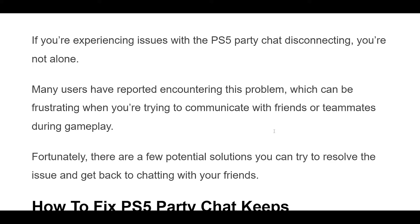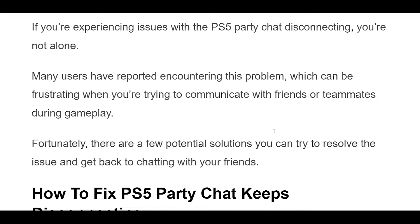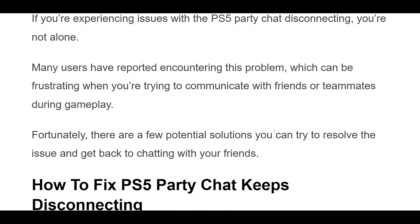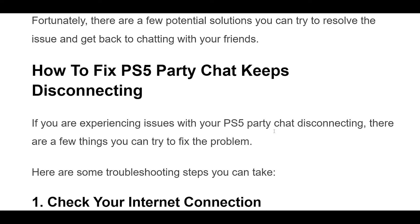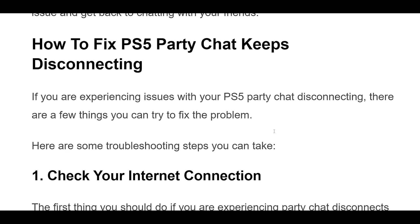Another reason why your PS5 Party Chat may be disconnecting is due to your NAT type. If your NAT type is strict, it can cause party chat issues. To check your NAT type, go to Settings > Network > Connection Status. If your NAT type is strict, you may need to open some ports on your router or contact your internet service provider.